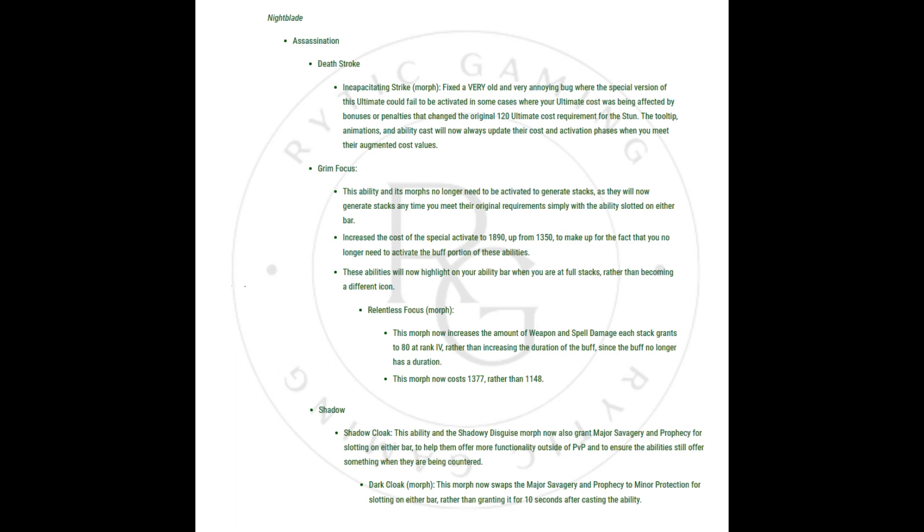Grim Focus: This ability and its morphs no longer need to be activated to generate stacks, as they will now generate stacks anytime you meet their original requirements simply with the ability slotted on either bar. Increased the cost of the special activate to 1,890, up from 1,350, to make up for the fact that you no longer need to activate the buff portion of these abilities. These abilities will now highlight on your ability bar when you are at full stacks rather than becoming a different icon.